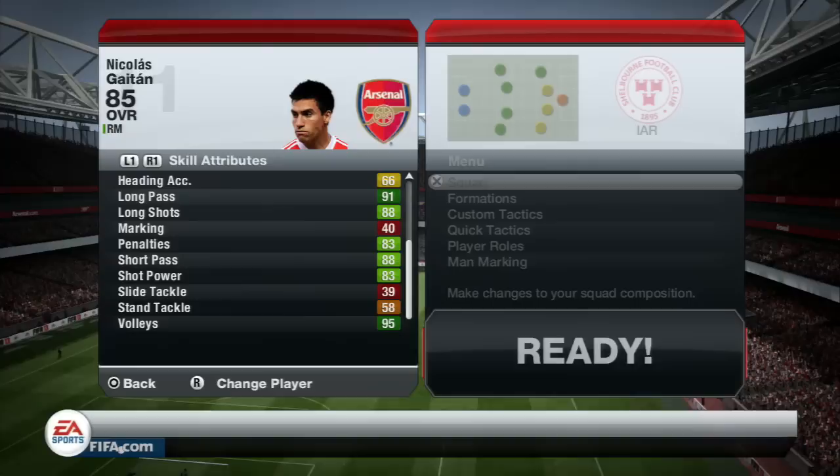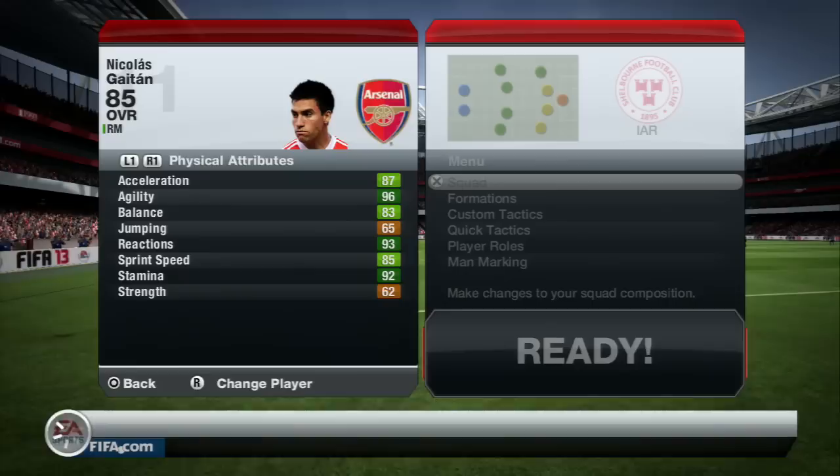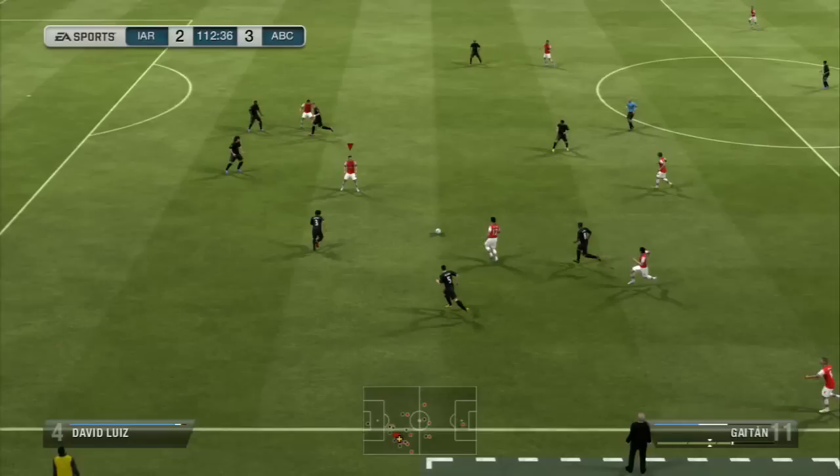He can play as a right mid, left mid, or center attacking mid. He's left-footed with a medium attacking and medium defensive work rate, two-star weak foot, and four-star skill moves. His physical standouts are 87 acceleration, 96 agility, 83 balance, 93 reactions, 85 sprint speed, and 62 strength. He also has 81 attacking position and 86 vision — those in-game stats look immense, so I had high expectations.